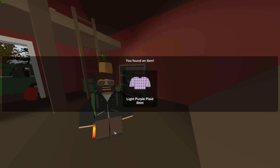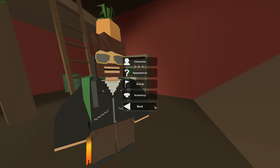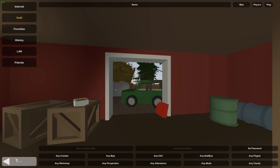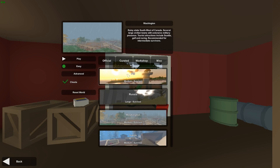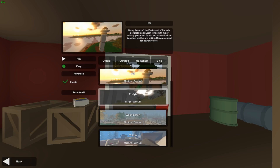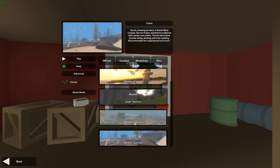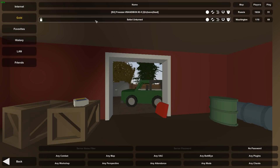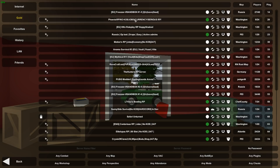So you just exit that, and I'm not sure if you have to restart. Just go into single player and for the best thing, go on to Germany, PEI, Russia, Washington — any normal official map. Whatever one the server is, that doesn't really matter I don't think, but just do it in case. If that doesn't work, try Washington.